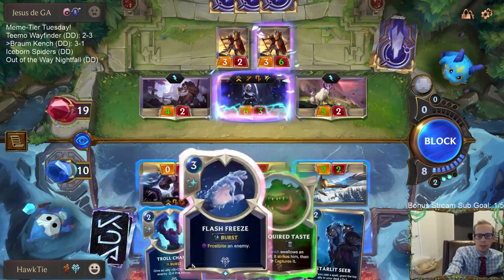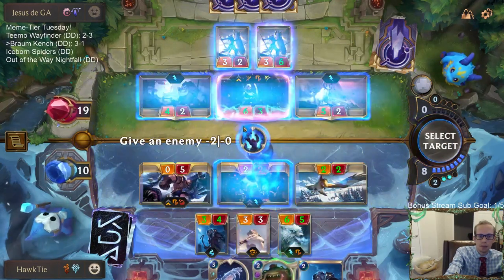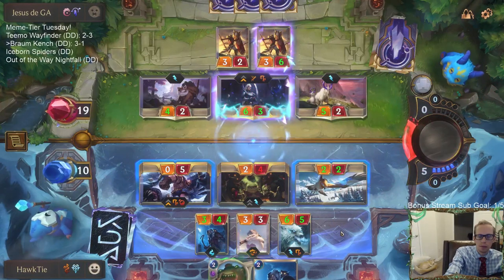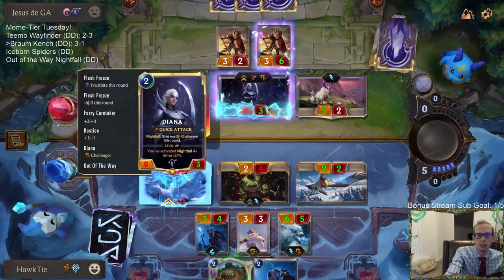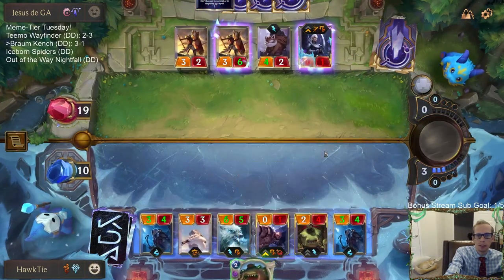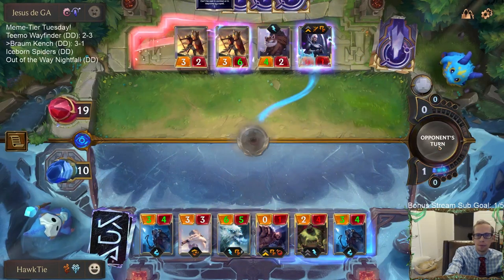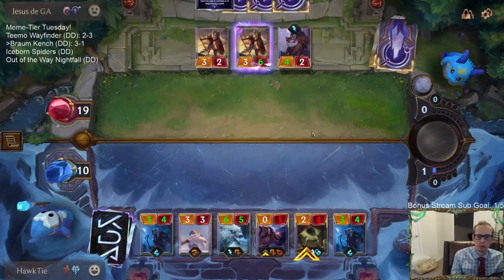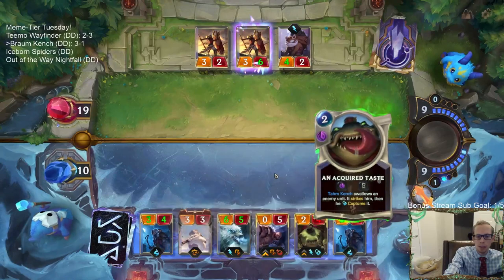I have to use both Troll Chant and Flash Freeze to keep Tom Kench alive. We'll go ahead and do that because that not only keeps my Tom Kench alive, but we're also going to be able to kill that Diana - remember all those buffs they gave Diana are going to be permanent, like the Fuzzy Caretaker and everything. We're out of cards but we have a pretty sweet board.